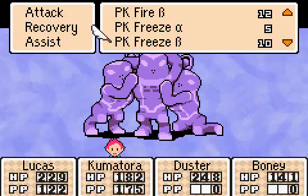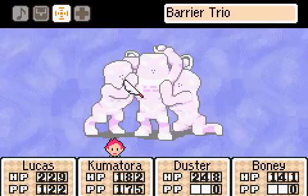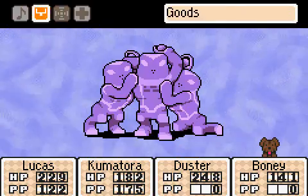I'm going to start off by using something that doesn't require much PSI — Freeze Alpha — just because I don't know what their weakness is yet. And I'm going to try to make them cry, although that will be tough.